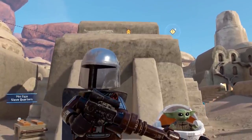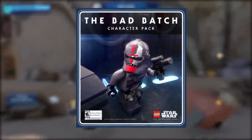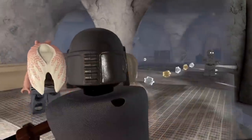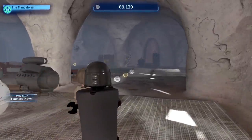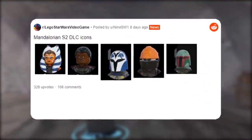Two new DLC packs are coming to LEGO Star Wars: The Skywalker Saga — the Mandalorian Season 2 pack and the Bad Batch pack on May 4th, Star Wars Day. The Mandalorian Season 2 pack has already been leaked, so we already know what characters you'll be getting. You get Moff Gideon, Bo-Katan, Boba Fett's alternative helmet design, Fennec Shand, and Ahsoka Tano.